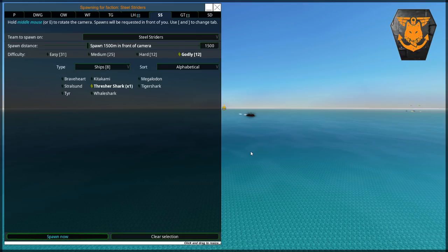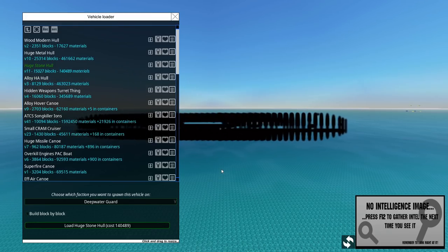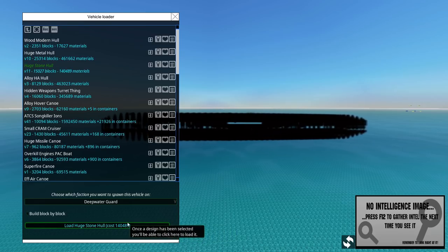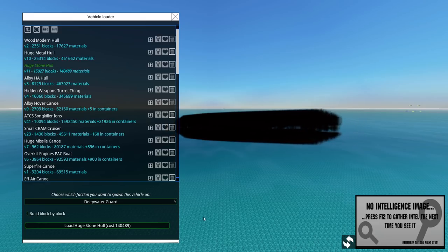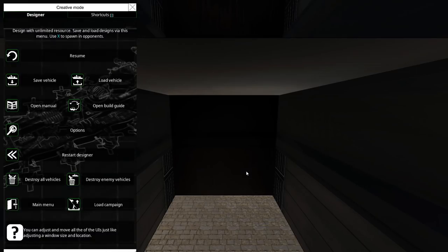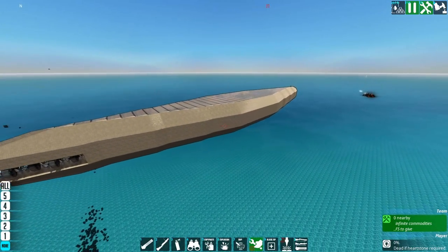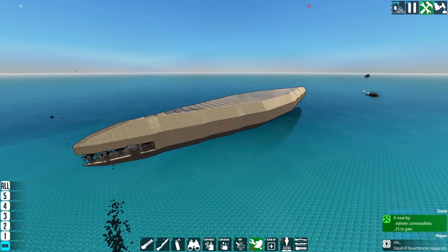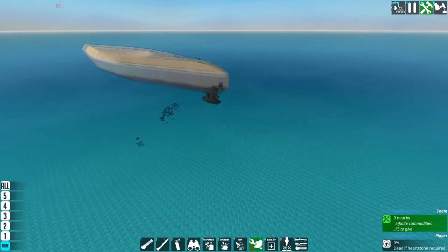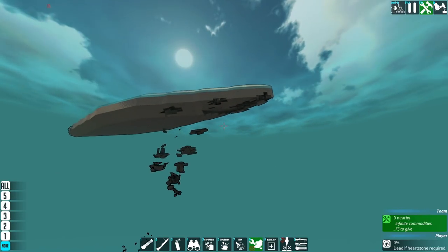Now we're going to spawn in the big stone thing, and this is going to take a long time because there's a lot of blocks to chew through. It is amazingly cheap though considering how big it is - 15,000 blocks, 140,000 materials, with no weapons and especially no missiles. But the fact that this thing can float absolutely fine without engine power probably means it's not going to get a sinking. Although hollow points do chew through stone like no one's business.